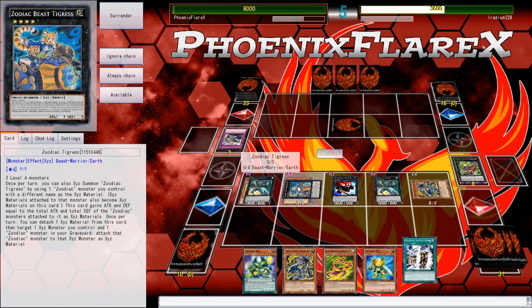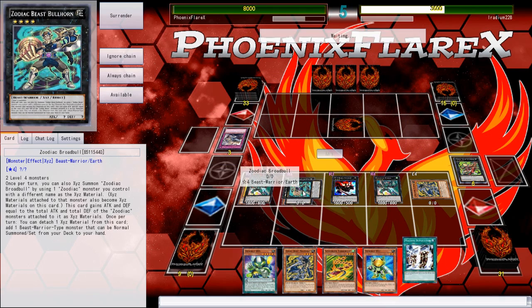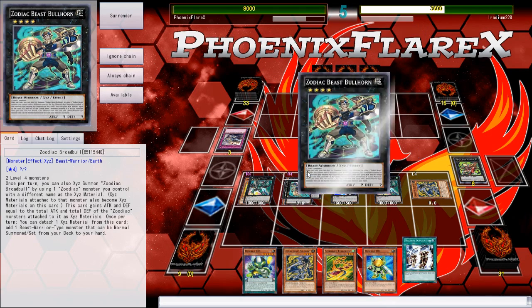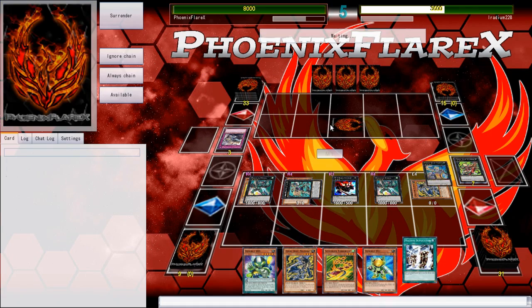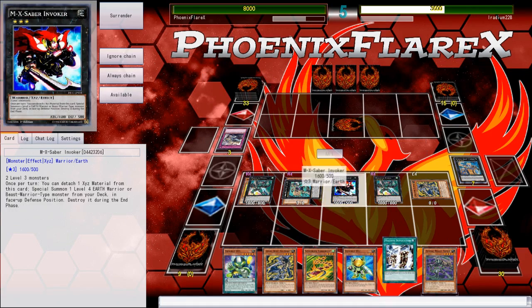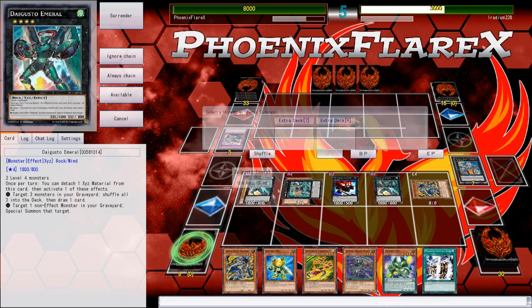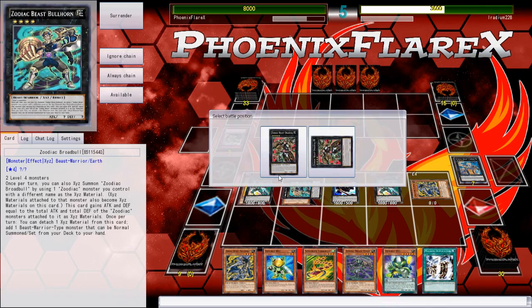Then I'll summon my Broad Bull, I'll get my Search, and then I'll be able to summon Drancia with the Momorat under it. That will allow me to pop my Invoker, and then I'll be able to summon the other Momorat from back. Seems pretty good, right? At least I think so. That will allow me to have another Rank 4.